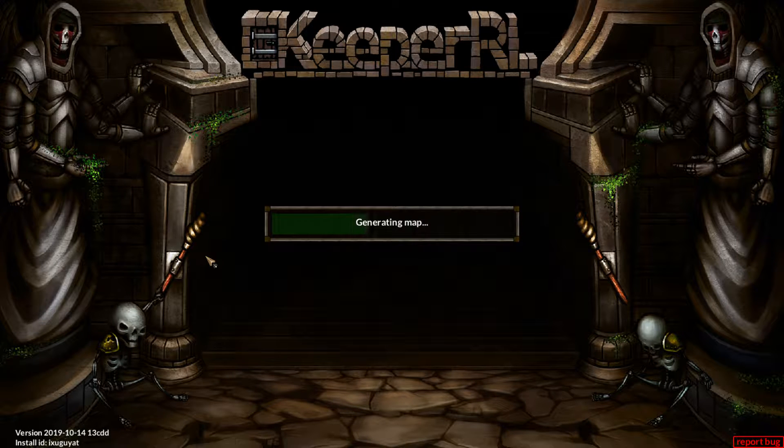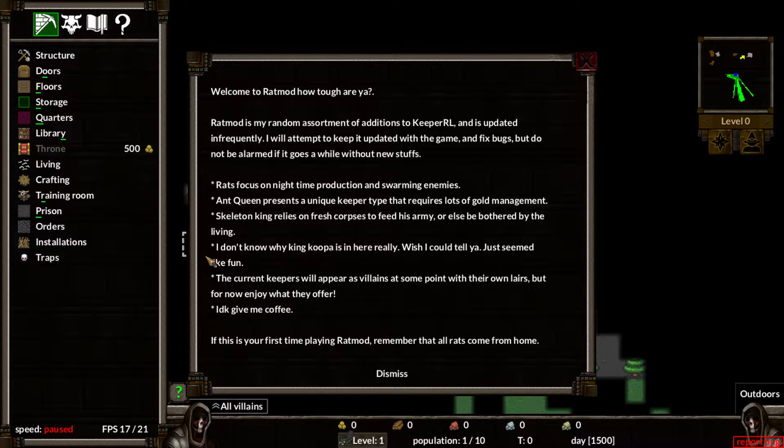I don't feel like adding any retired dungeons today. Welcome to the Rat Mod! The Rat Mod has a random assortment of additions to KeeperRL and is updated infrequently. Rats focus on nighttime production and swarming enemies. Ant Queen presents a unique keeper type that requires lots of gold management. Skeleton King relies on fresh corpses to feed his army. I don't know why King Koopa's in here, it just seemed like fun. Enjoy what they offer.